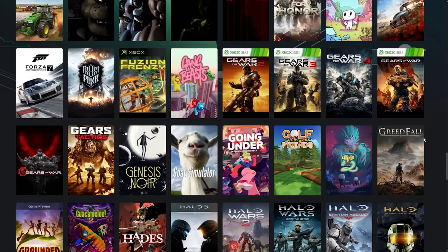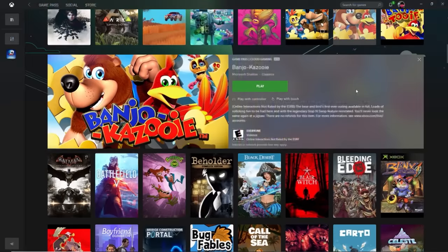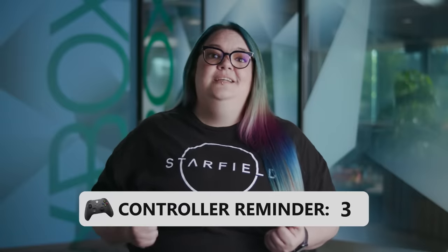Try cloud gaming to get into the next blockbuster when your rig just isn't up to the task. Second, not all games are available on PC, including some of the classic Xbox titles that weren't designed for PC at the time. If you want to play Banjo-Kazooie or Perfect Dark on your PC, pick up a controller and jump in. We're excited to continue bringing Xbox classics to Xbox Game Pass via the cloud and giving you the ability to play them on your PC or laptop.